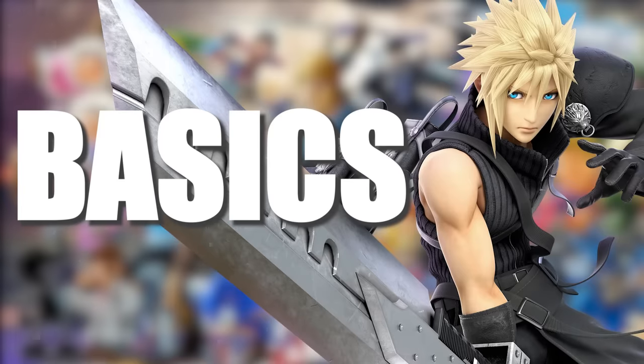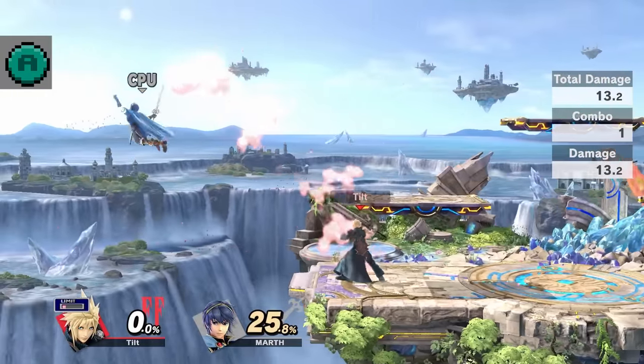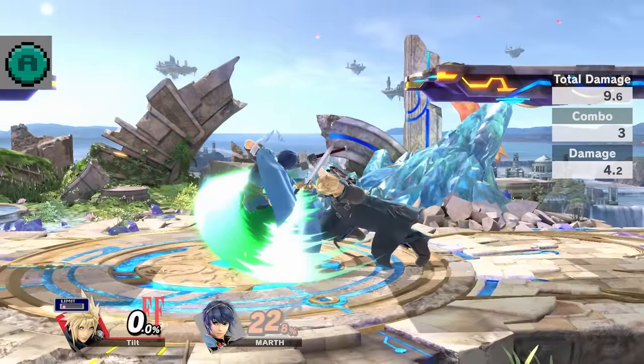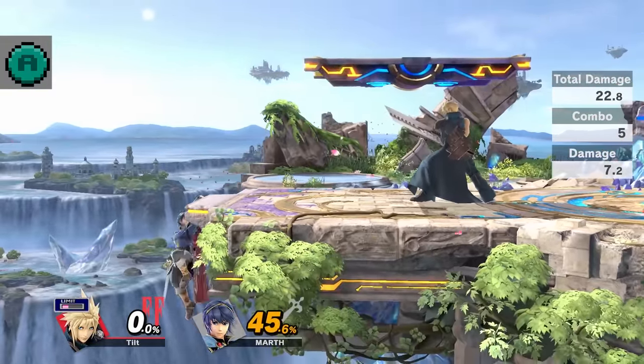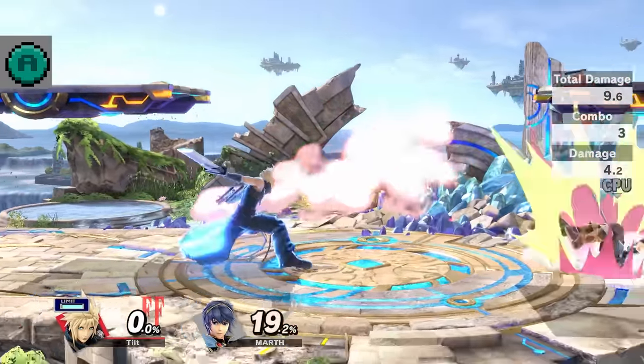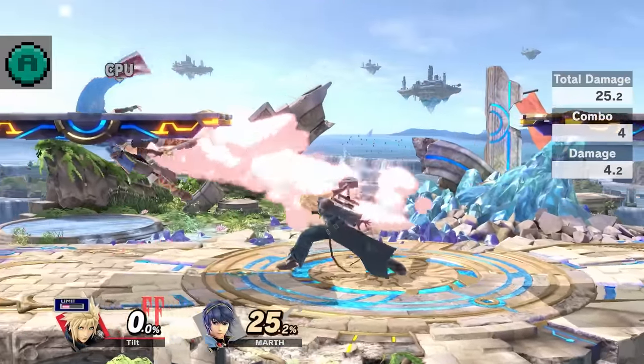Going into Cloud's basic attacks, he has a standard three-hit combo. This attack has its uses because the final hit knocks the opponent down and sets up for a tech chase opportunity, which can lead to a dash attack or a cross slash for some good damage. At low percentages I like to use this move sometimes when I land a forward air, because it can lead to a good damage combo if the opponent doesn't tech.